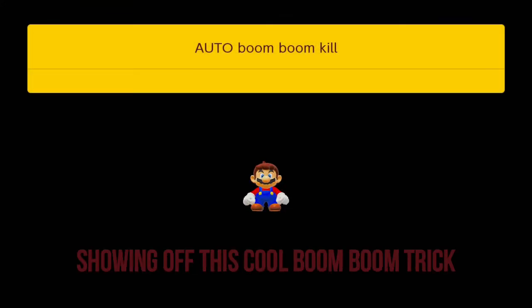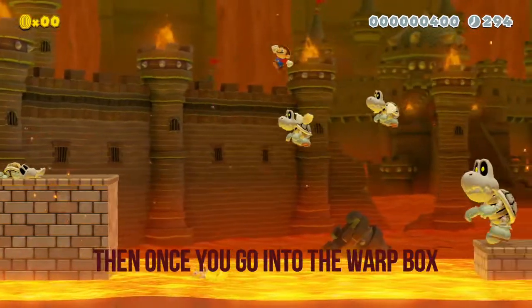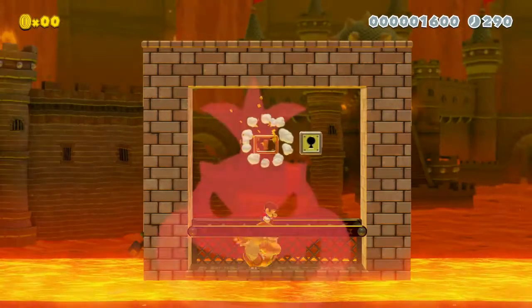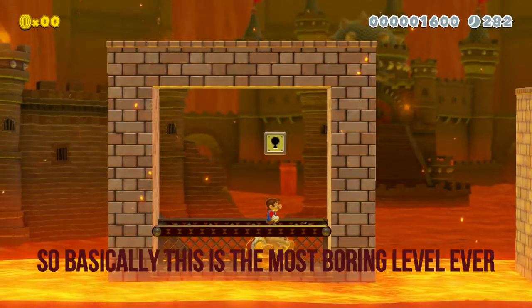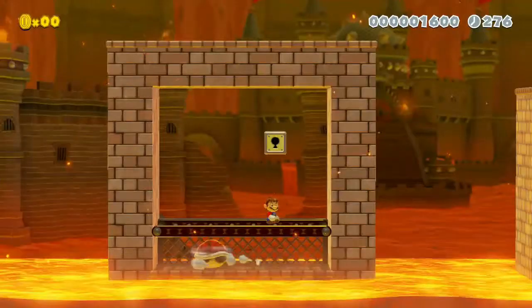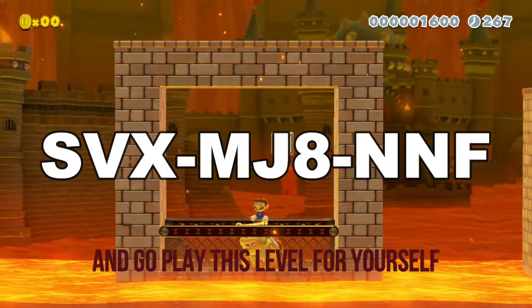I also made a level showing off this cool boom boom trick. It first starts out where you just have to kill some dry bones floating over lava. Then once you go into the warp box, the level gets kind of boring from there on. There's a small boom boom, another small boom boom, and a big boom boom. So this is basically the most boring level ever. If you want to play this level, you probably won't. The code for this Mario Maker 2 level is on screen right now, so you can type that in and go play this level for yourself.